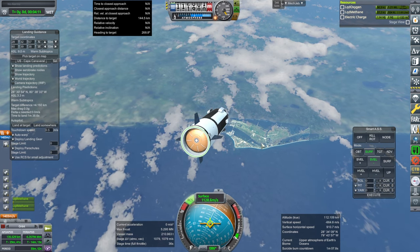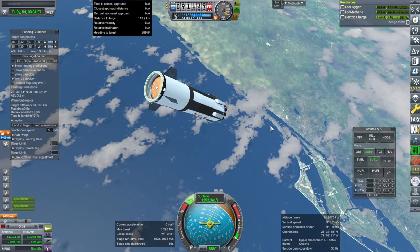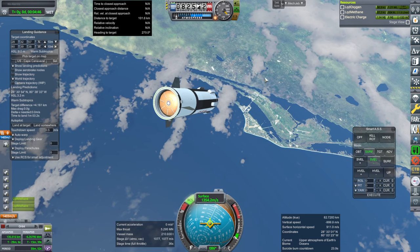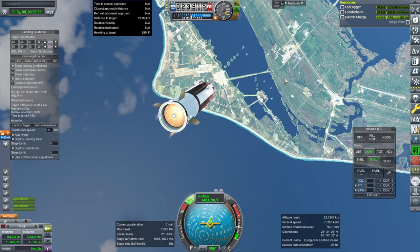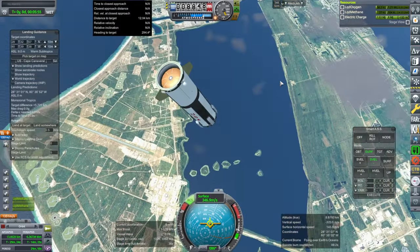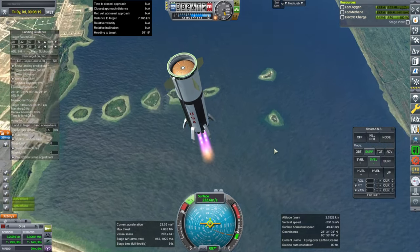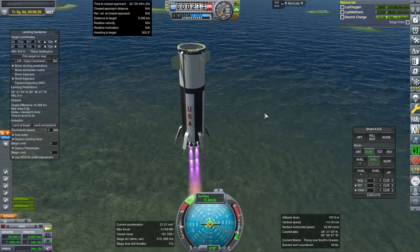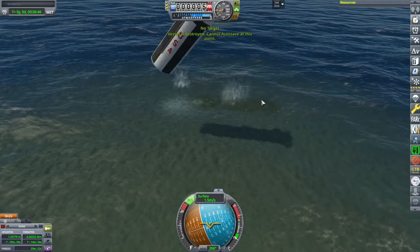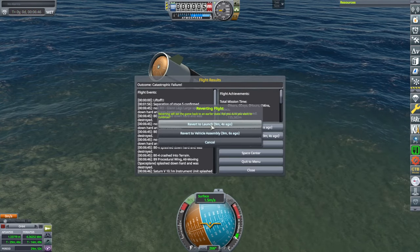Because of the fat body shape, it probably doesn't need an entry burn like Falcon 9 — it's more like Super Heavy, getting enough drag naturally. I still think I'm going to hit the water — landing in monsoonal tropics biome apparently. Maybe landing on the little causeway. The engines take some time to throttle up. It was going so well but then it did its dance and crashed. Let's see if I can get the payload to orbit this time.